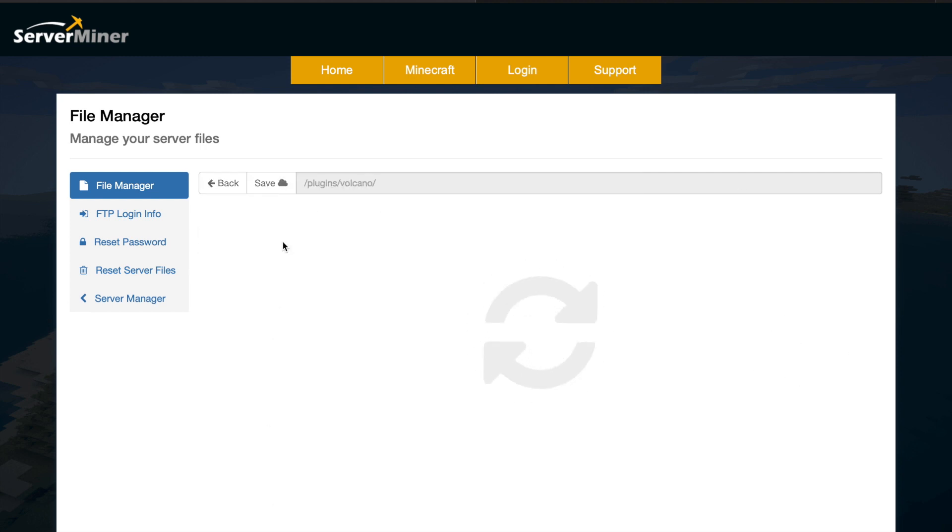Going into the config there isn't much in it — only a few things we can change. The generation frequency is set to two, which is in terms of rain events on your server. Currently a volcanic eruption will happen every two rain events. If we set this to one, every single rain event will be replaced by a volcanic eruption somewhere in your server. If you set it to four, every four rain events would trigger a volcanic eruption, and so on.